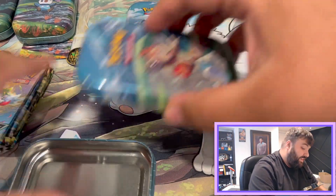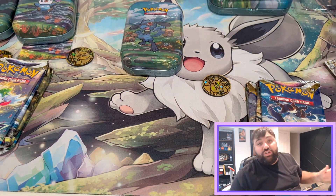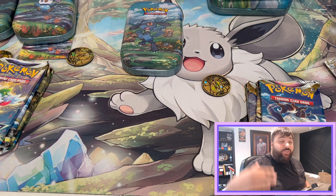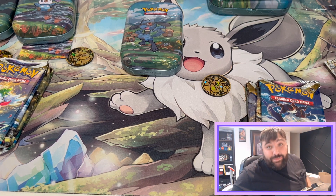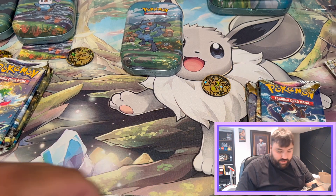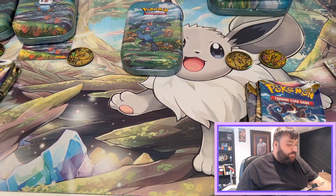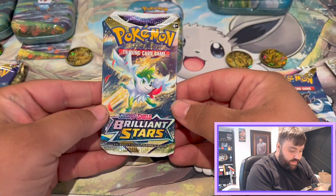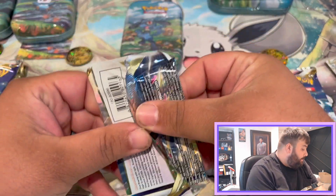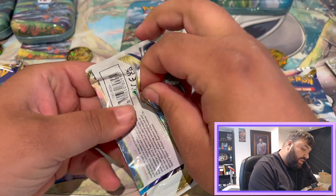All you've got to do is watch the video. Once a week I will drop a question in the Discord general channel — first person to answer is going to be the challenger. That's how easy it is. I can't make it any easier, guys. First pack for Dan — it's Brilliant Stars. Imagine the scenes if he gets a Charizard — I will actually start crying.